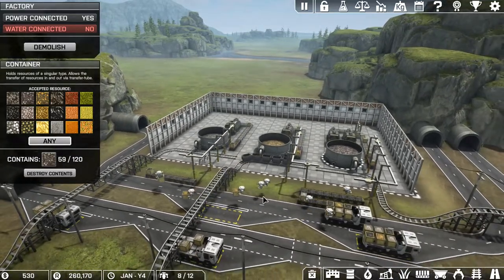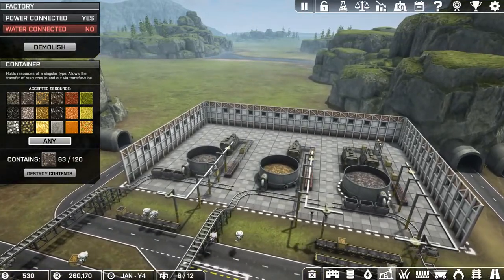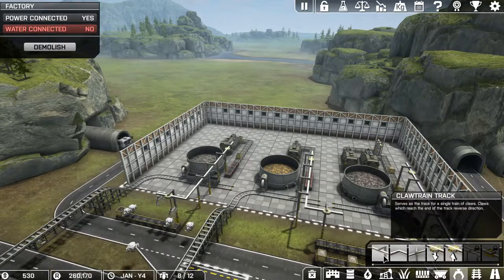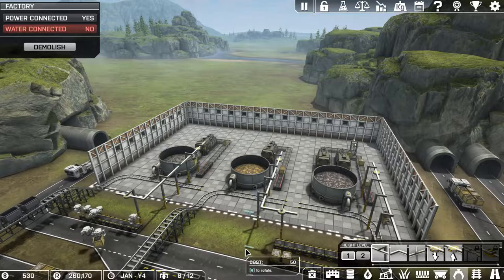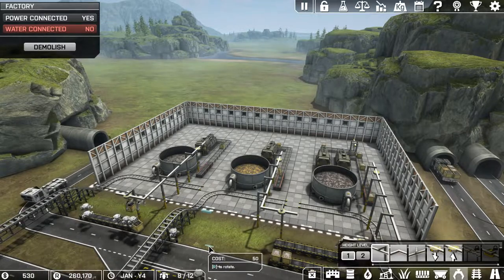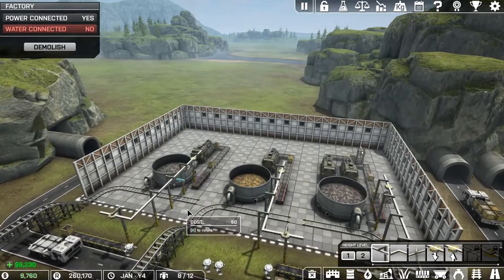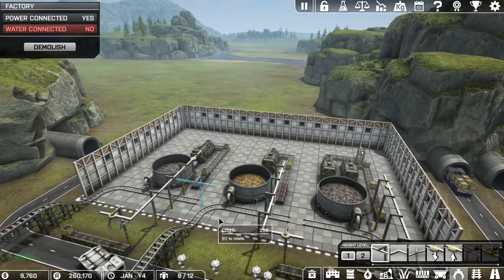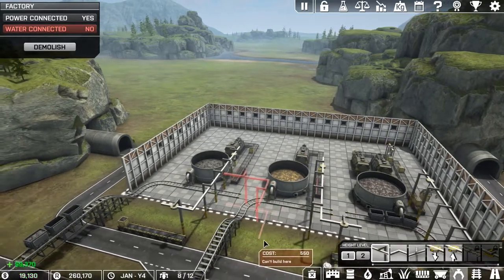I was going to try to put the other conveyor over here but I couldn't get over the track, but if I come on the inside here I should be able to do it. Let's actually try this quickly — go like that and actually let's go inside and see if I can do it. If we go over the track — yeah, it'll work. Let's do that.